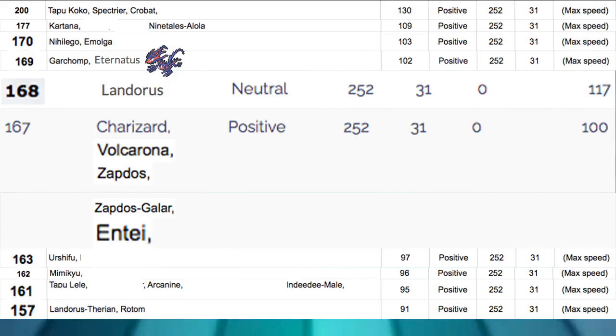Let's talk about Speed Tiers. We are at 169, which is pretty good in the meta. Of course, we're outspeeding Landorus-I — max speed Landorus sits at 168, and we're at 169. Super good. You don't have to worry about that Pokemon. If it's Choice Scarfed you might, but you never see that.